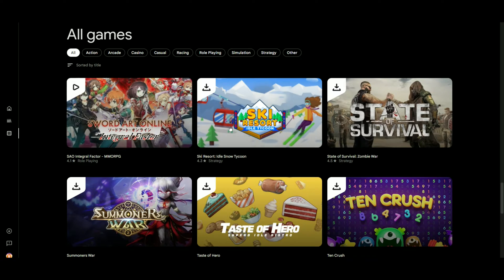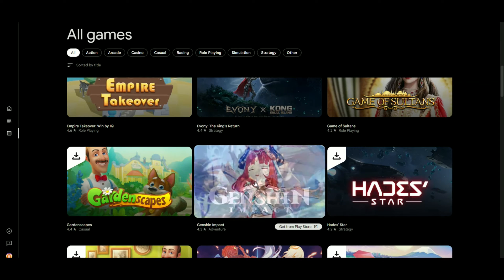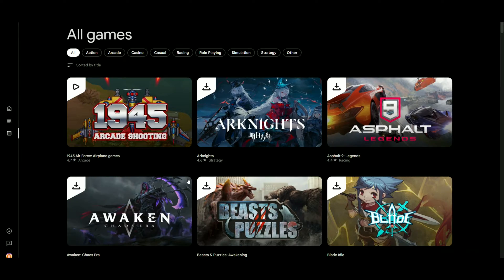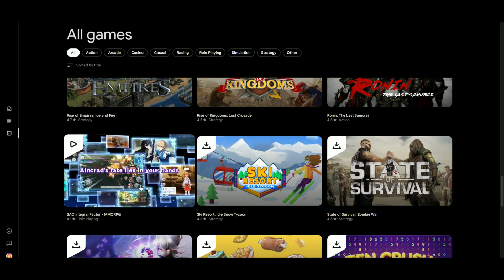I've also seen Sword Art Online: Integral Factor, which we're going to check out as well. There's Honkai Impact 3 and Genshin Impact, though we don't need to check out Genshin Impact since there's already a PC version. So let's check out an MMORPG — Sword Art Online: Integral Factor.